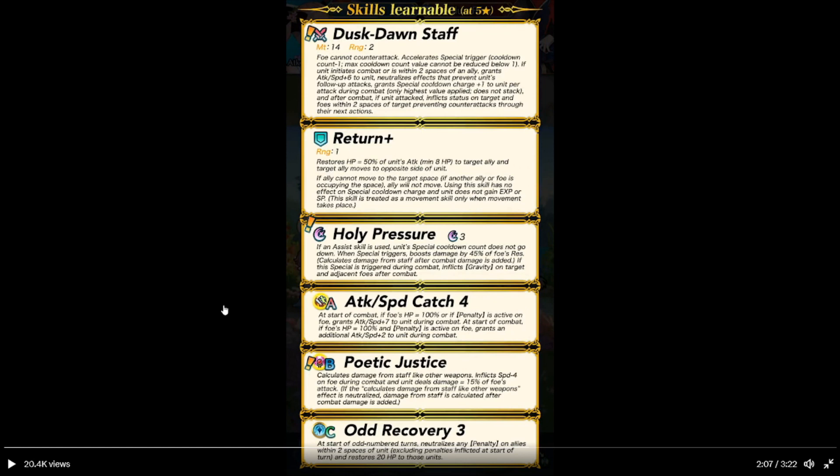Holy Pressure — this was new, and we didn't know what it did, but now we know. If an assist skill is used, unit's special count does not go down. When special triggers, boosts damage dealt by 45% of foe's resistance. Damage from staff is calculated after combat and added. If this special triggers during combat, inflicts gravity on target and adjacent foes after combat. That's good.